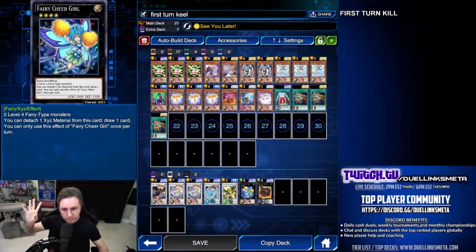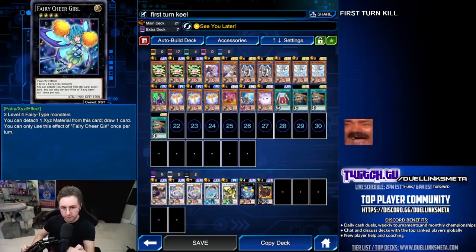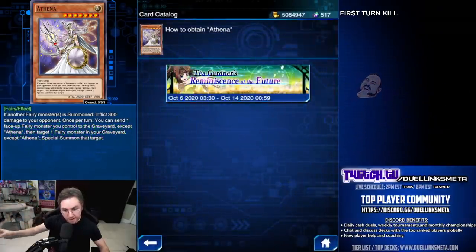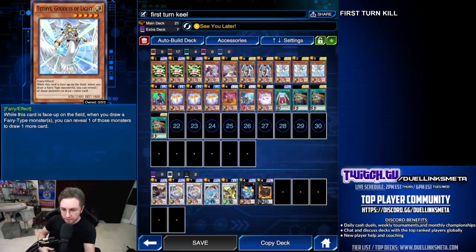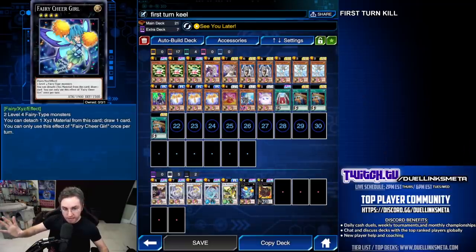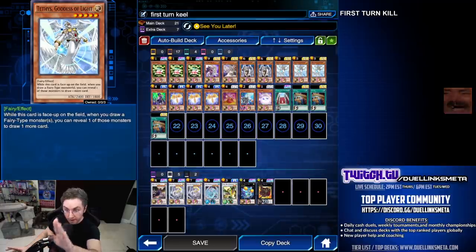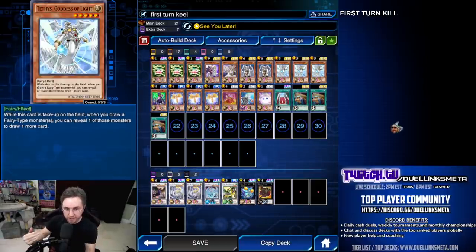You will see in the gameplay how this works, but I'll very quickly walk you through what needs to be done to perform a first turn kill. First of all, the Athena — it's needed, it's from the Taya events, if you missed out on it I'm very sorry. The premise of the stack: you need to summon your Tethys, then activate something that makes you draw — that will be Reload, or you could play the Magical Mallet, or if you're able to make a Fairy Cheer Girl. You just need to draw, because when you draw with Tethys on the field you will reveal what you drew, which will be a fairy guaranteed, or it will be a Reload which will then draw you into a fairy. Basically if you trigger a draw with Tethys, you guaranteed win.